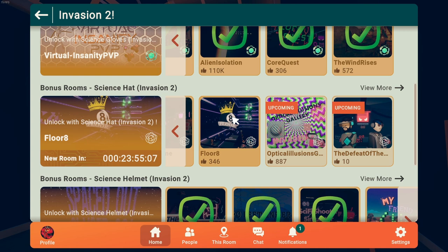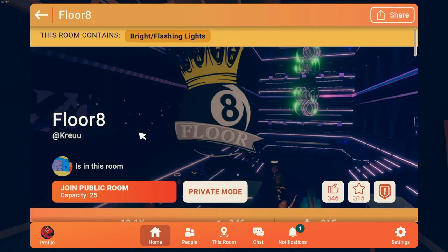I'll be showing you the current power core location in the Invasion 2 event. There is only one location for today and it's the science hat section. Let's get started with floor 8.